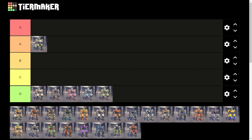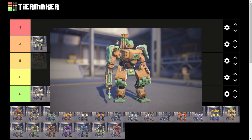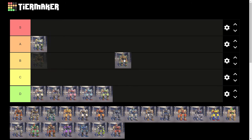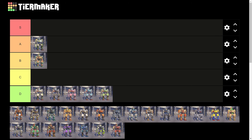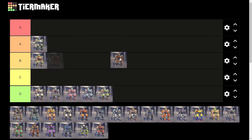Moving on, we got Bastion's Antique legendary. This is one of the first legendaries Bastion ever got in the game, released with launch. It's held up pretty well — I like the design and the color scheme is pretty nice. So we're going to go with B tier on this one. Same thing with Woodbot, that's going right behind Antique. I like Antique's color scheme a little bit better, so that's my reasoning.